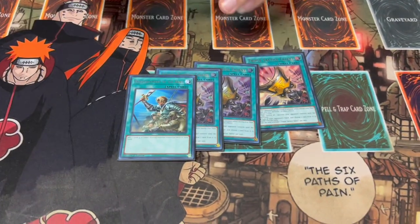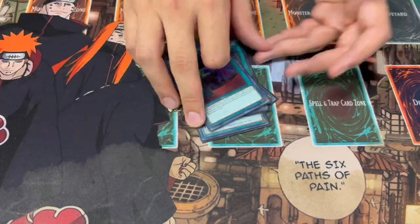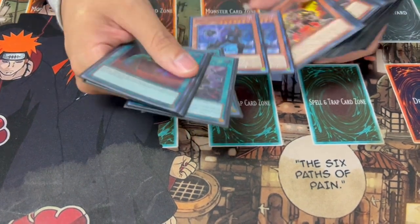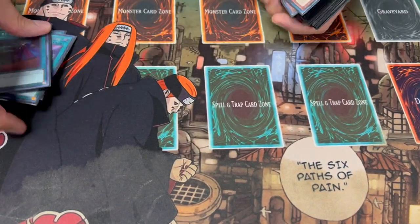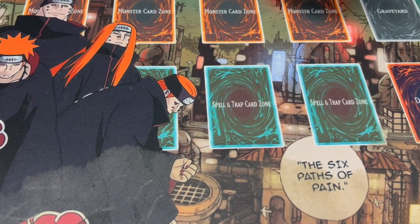For more consistency, one Rhoda to search it again, and one Called by the Grave to stop hand traps. That's it for the main deck — 40 cards. The only thing I would change is swapping the Radiants for more extenders if you feel like you need that, but I feel like you need some kind of board breaker going second, which is why I like the Radiants.